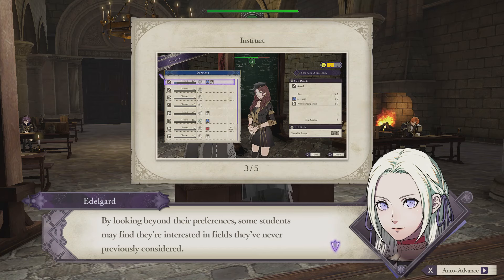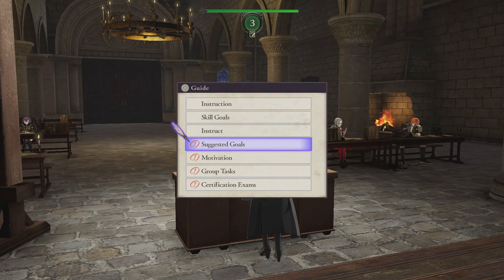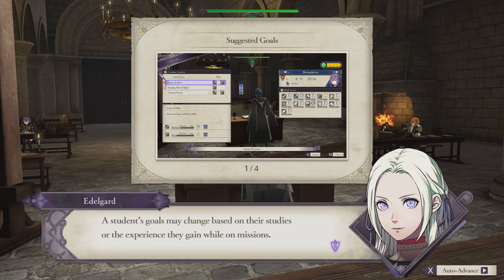This is actually turning out to be a really complex system. A three-star mark next to a skill indicates that you will unlock a budding talent after a certain amount of instructing — so you're at least not doing it blind. Once you unlock a budding talent, that person will excel in that skill and may even learn a new ability or combat art. A student's goals may change based on their studies or experience gained on missions — perhaps you could help them decide what new goals to set.